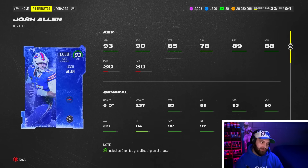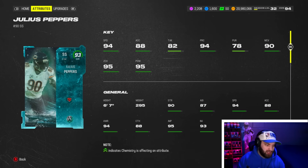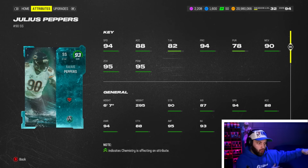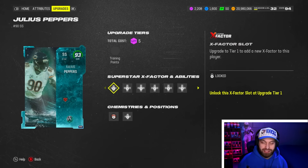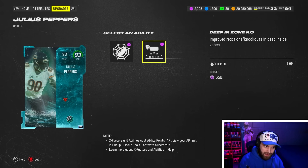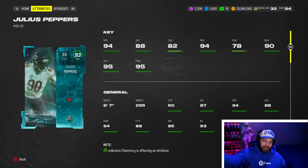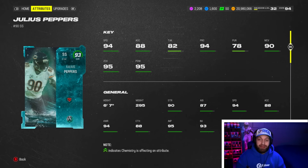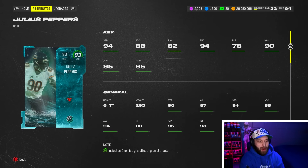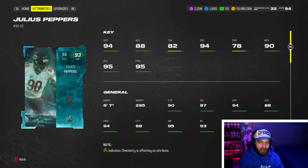Number 7 is a perfect example of what I was talking about — it is very hard to justify usering Julius Peppers despite being six foot seven and 94 speed. Not only because the guys above him are insanely good, but Julius Peppers is one of the best corner/safety cards in the game. He gets Deep In Zone KO and Lurk Artist for zero AP, which is why he made the list, but he is so good in coverage — 94 play rec and 95 zone coverage — that you almost want the computer to use him. You can still user him with great block shed, great hit power, and change direction, but it's hard to justify ranking him any higher.